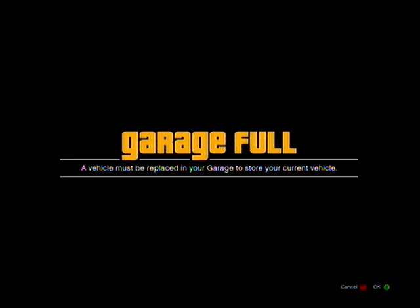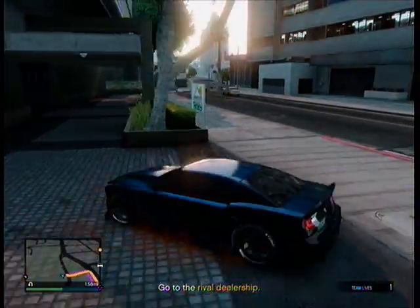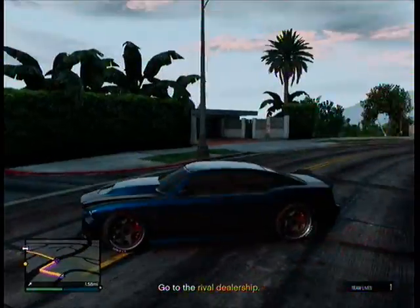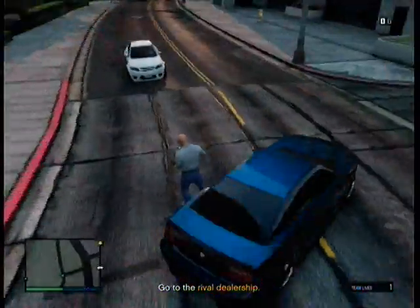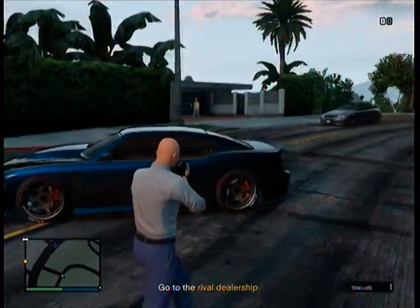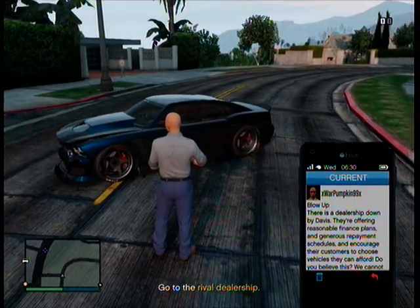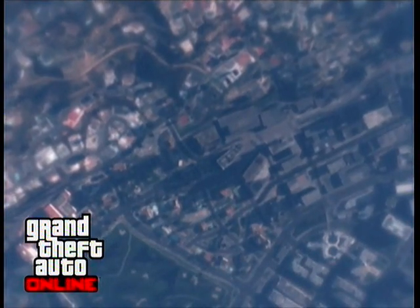I'm not actually going to replace it with any vehicle, but if you were going to, it would go into your garage nice and easily. Then what you want to do is go to the job list, press X and then A, so you quit the mission.